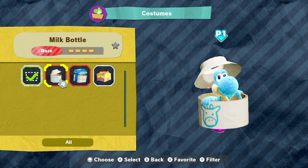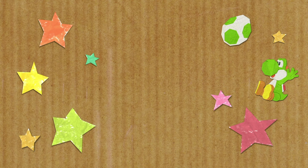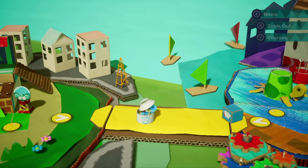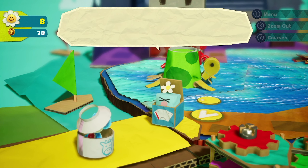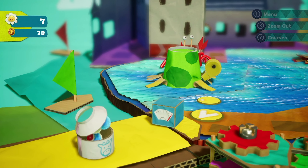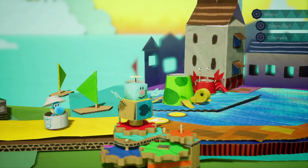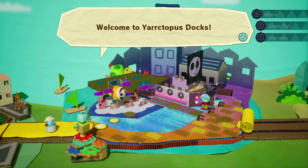Let's go with the milk bottle costume. It sounds like they'll protect us - maybe we can get hit once without losing any hearts. So that wasn't a level, that was Yarktapus Docks. A character says 'I'm wiped, if only I had a smiley flower' - oh, that's what they're called! We give him one. He spins some gears, confetti pops out, and now we're ready: welcome to Yarktapus Docks!